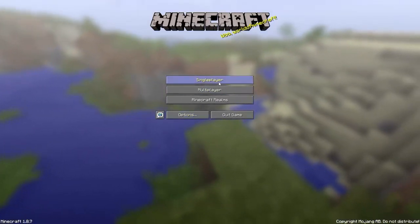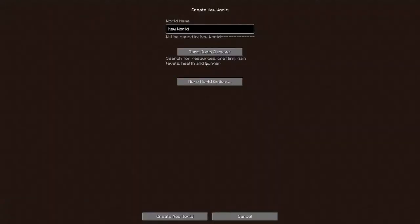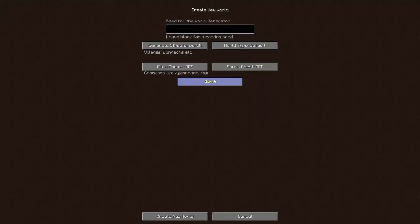We're going to go ahead and start a new world — a single player world. You want to click on Create New World, and we can name our world whatever we want. We can call it MC for Dummies. You can simply start in Survival, or click on More World Options. You can allow cheating, you can allow a bonus chest — but I don't recommend it. Go ahead and click Create New World. This generates a completely random world.